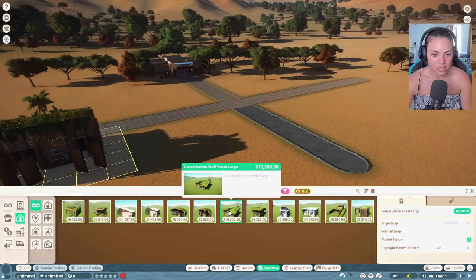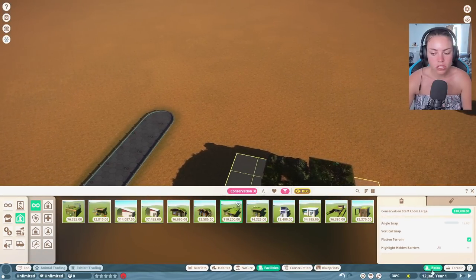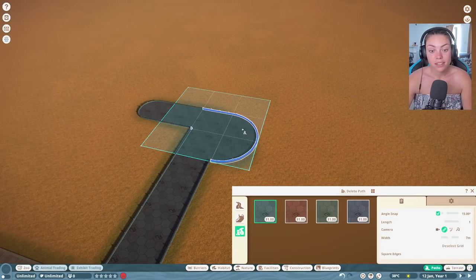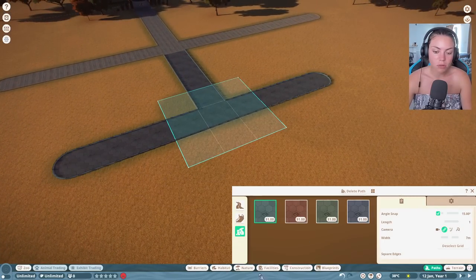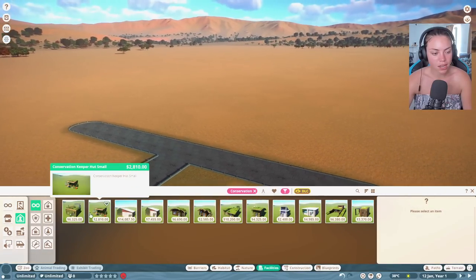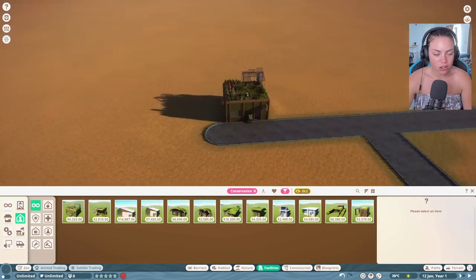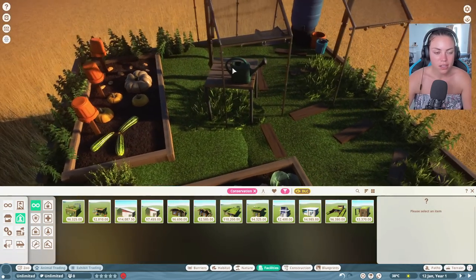We need to make sure we've got space for visitors and space for the equines. Let's go to staff facilities. This is the only problem with Planet Zoo - you have to put so much staff facilities in. We want a large keeper hut, otherwise they start moaning. But look at the detail on this game - it's unbelievable.